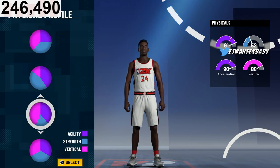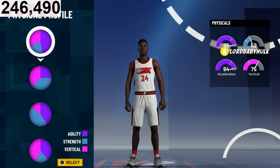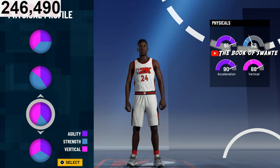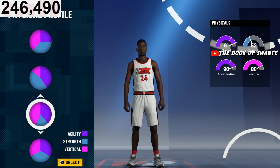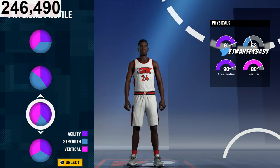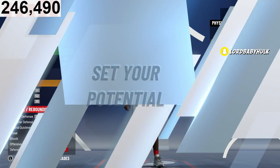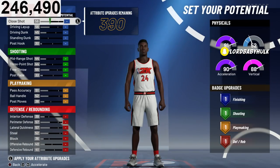If gym rat doesn't come out then you'll go with this other pie chart. If it's exactly like last year it's this one, because once you're 99 you're gonna have 99 speed and 99 acceleration — that's good for dribbling, iso-ing, and guarding the ball. Your vertical is going to be high, which is very good. Strength doesn't mean anything — it's cap.